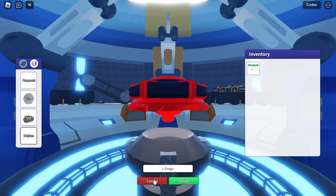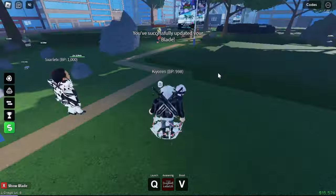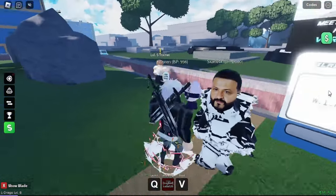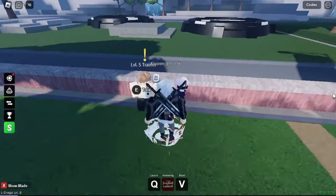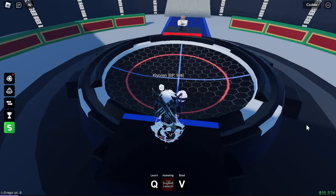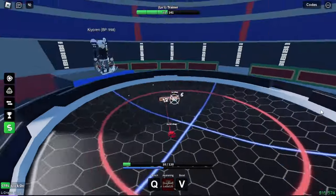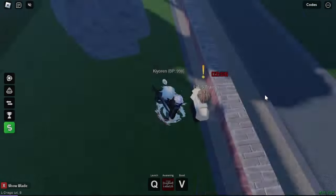I don't even have a fragment so I guess I'll change the colors again and let's go fight the trainer. I'm pretty sure we have to kill the trainers to get the fragments, so let's do that. This time we cannot fail - I refuse to fail. Boost - yes sir, come on, no way, am I gonna lose again? How did I lose? Bro I don't know how to beat these trainers, they're too good. I forgot to put in my points - I'm so stupid.